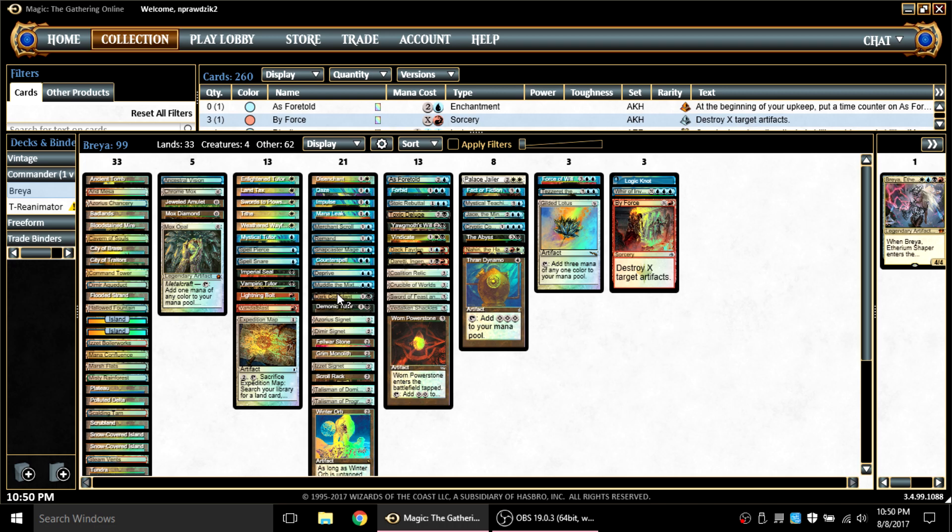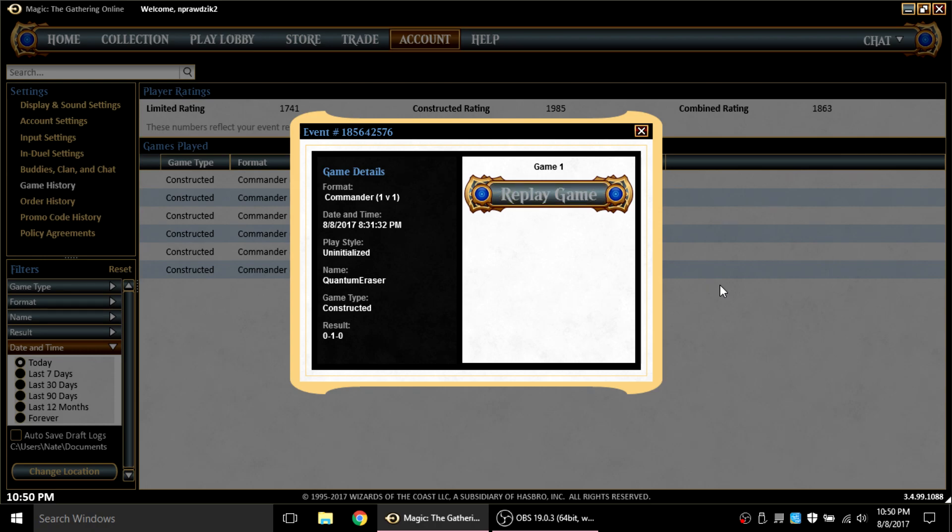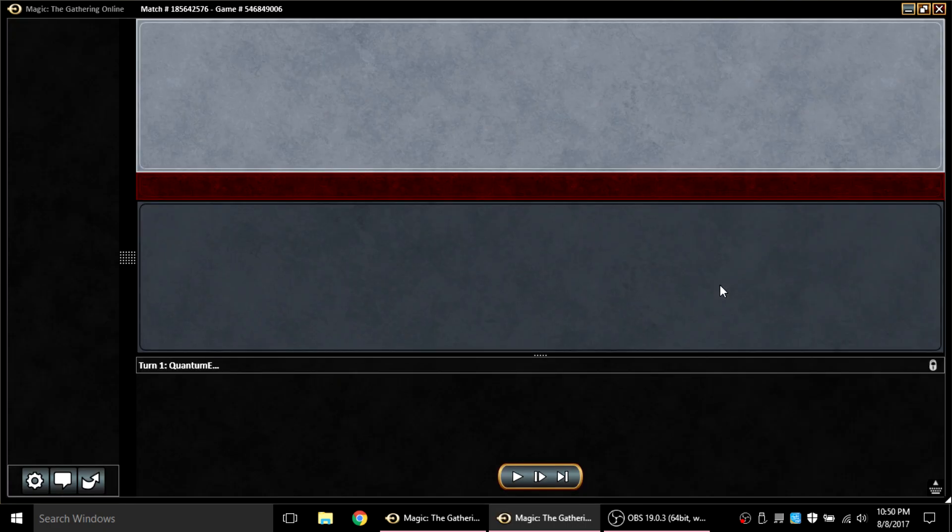I'm actually running both Vandal Blast and By Force, and then I also have Disenchant and of course Tezzeret, Dak Faden, and Vindicate — so that's three sources of reusable artifact removal, two mass artifact removals, single-target removal that can also take out enchantments along with Vindicate, which is also single target. We've also got all of our counterspells and a Cryptic Command. So it should be very difficult for me to lose to artifact-based decks — and with that I play my first game of the night and I lose to an artifact-based deck, because I don't draw any of the cards I just mentioned.